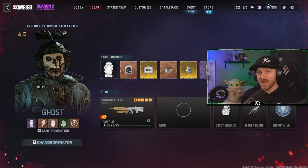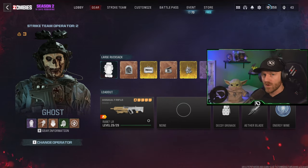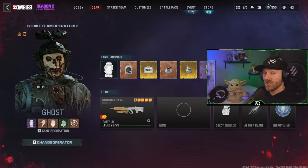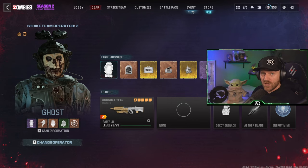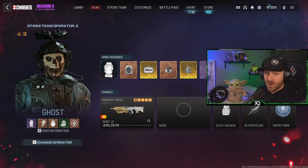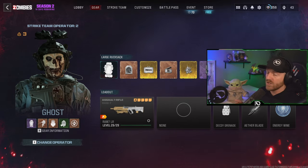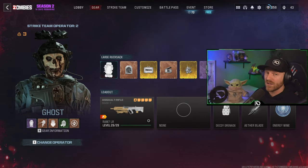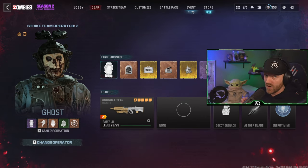Another solo tombstone duplication method has been discovered in Modern Warfare Zombies, and it works fantastic. My Discord discovered a different location to do this — a better way that doesn't require you to go into Tier 3, doesn't need a Scorcher, doesn't need a Flawless Ethereum Crystal, and you do not have to run around Tier 3 hoping you don't die.